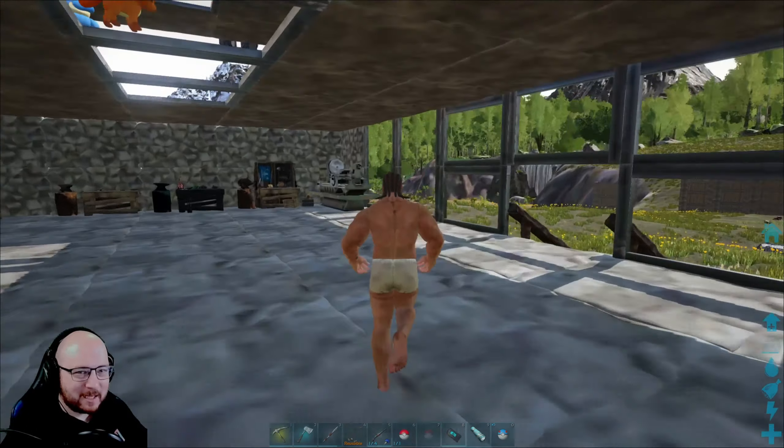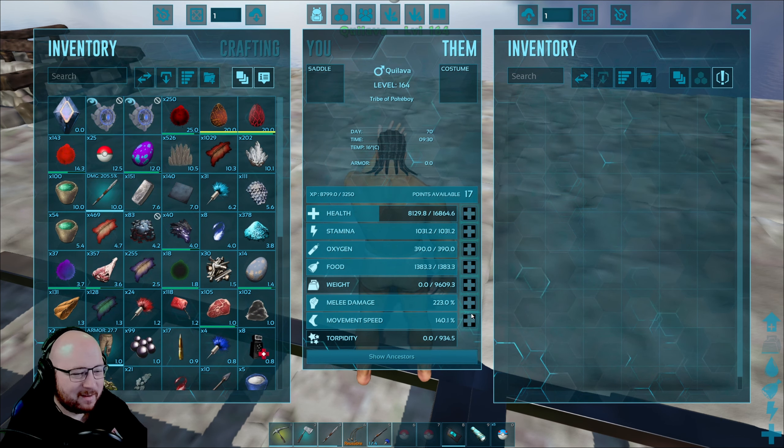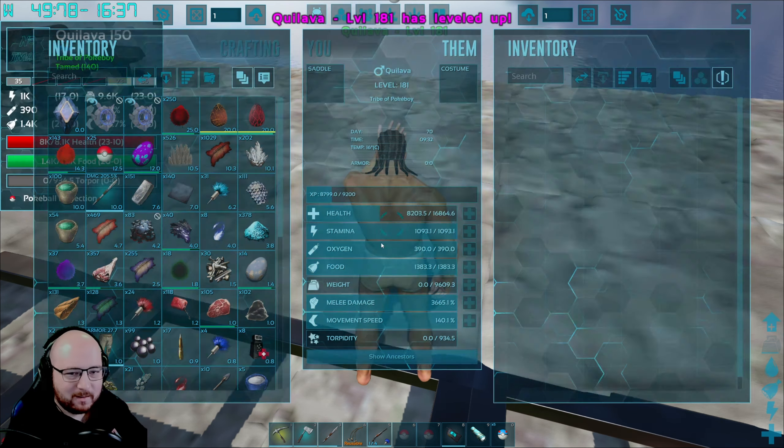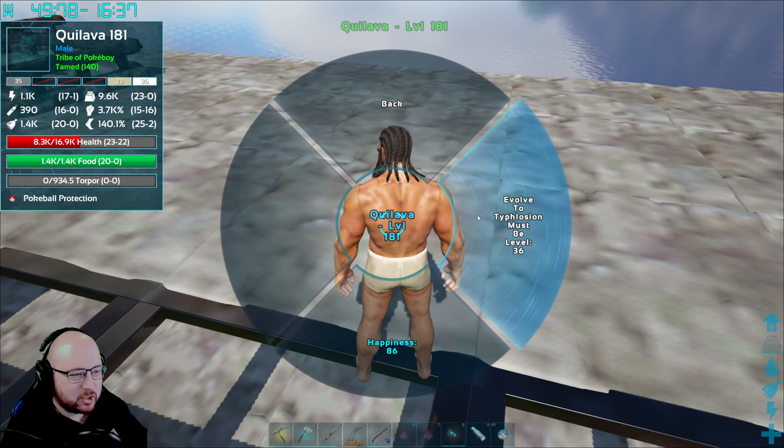With Mrs. Blizzade out of commission for a little while, I think it is time. Let's upgrade health a bit more — hopefully he doesn't go unresponsive. Pump that melee, one into stamina. Let's evolve him — let's get ourselves a Typhlosion.